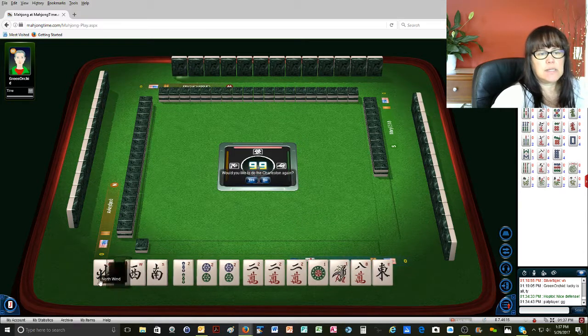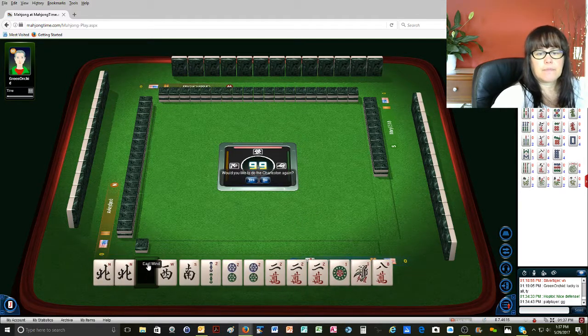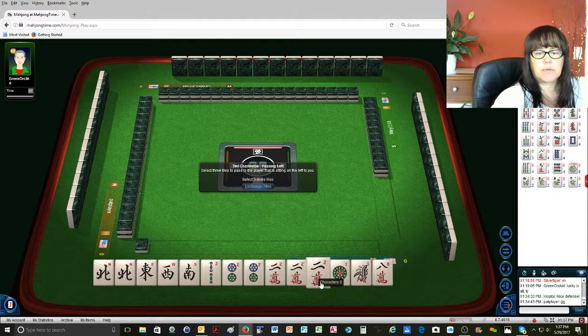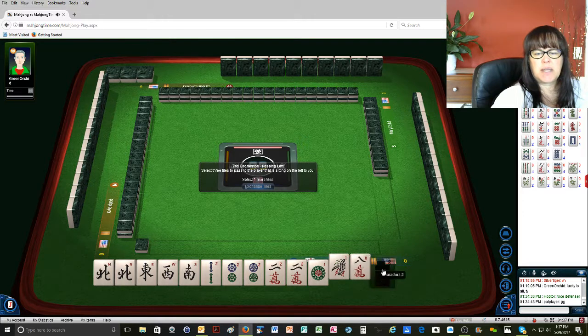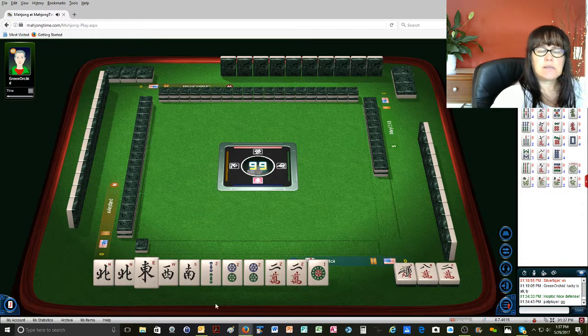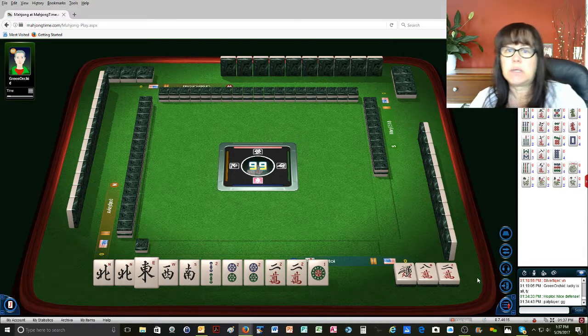There's north and east. We need pairs in the twos, so we're going to go ahead and use that two. We'll pass it: one-bam, eight-crack, two-crack. We need twos for east, west, and south. Let's hope nobody's using wins.